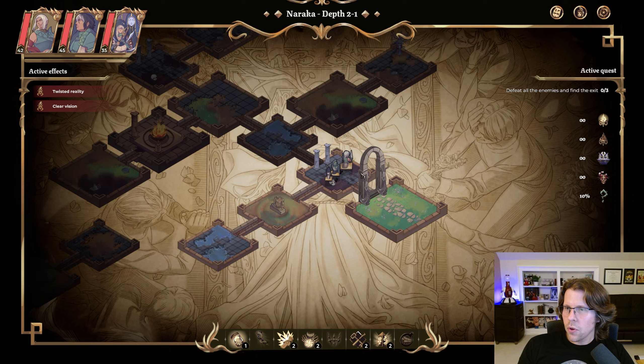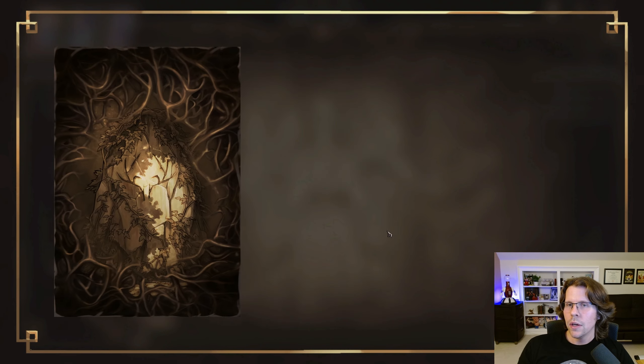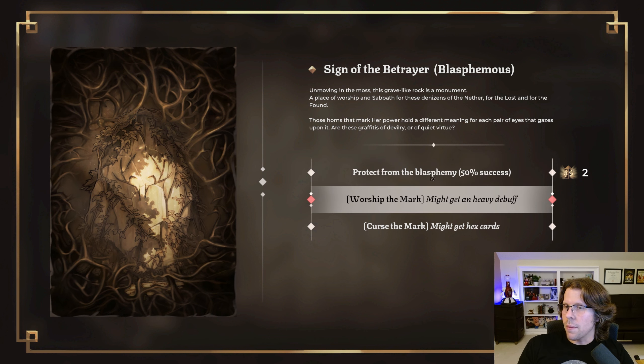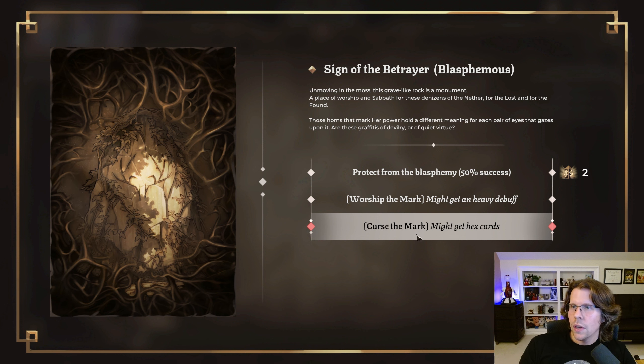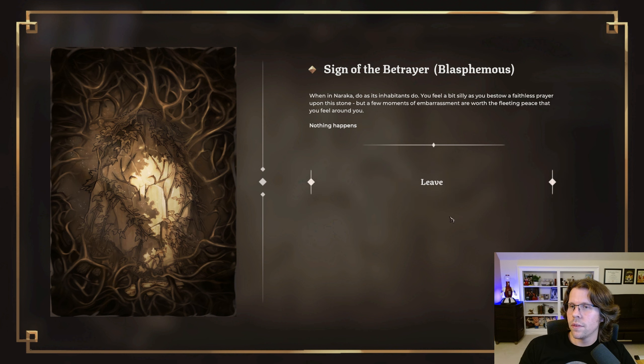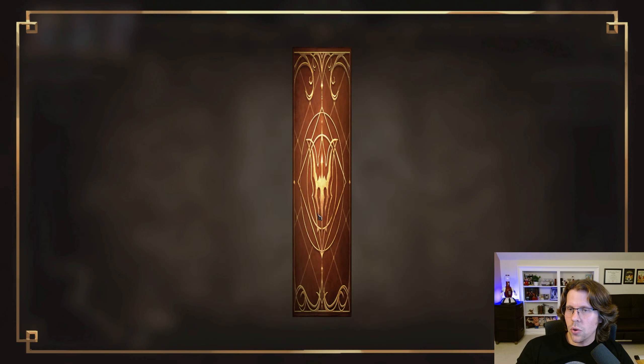We're exploring right now. As you can see, there's not really any economy of movement — just the risk and reward of actually attempting to get by. Here I have three options. There's a sign of the betrayer — blasphemous — and I can use one of these items to attempt to protect myself from the blasphemy. 50% success. Let's try it. Nothing happens. I think that was good; it could have been like a curse. Now I have this branching option — I can go right or go ahead. Let's go ahead.